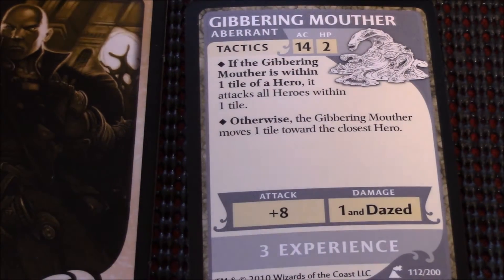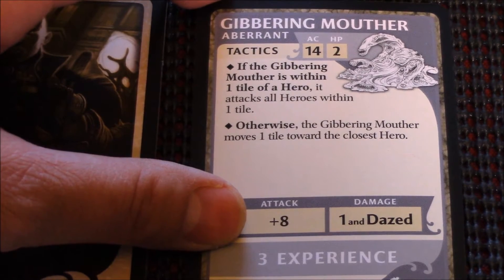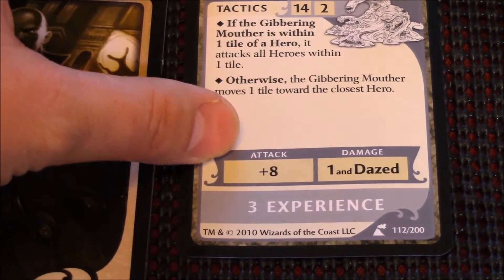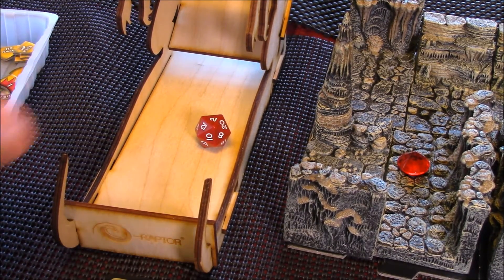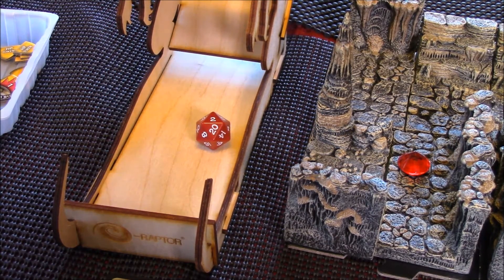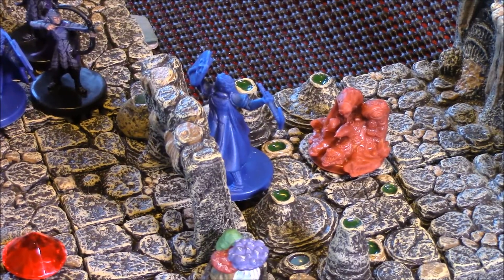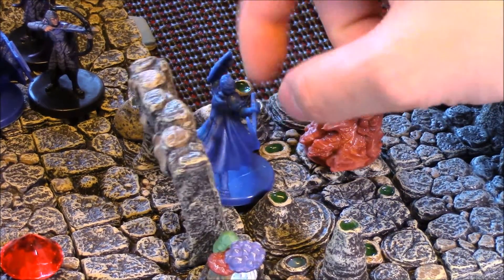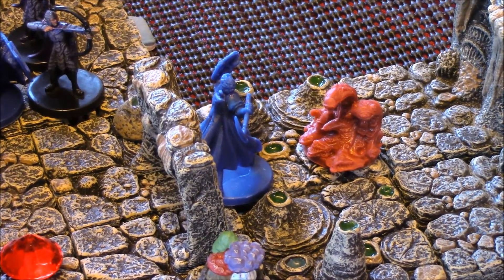Then the gibbering mouther will activate. It says if it is within one tile of a hero — which it is — it attacks all heroes within one tile, and it has an attack with a plus eight bonus. We rolled a two, so plus eight is ten. Quinn's defense is sixteen, so that is actually a miss. The gibbering mouther spits acid saliva towards Quinn, and Quinn jumps aside and manages to avoid the attack.